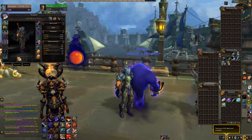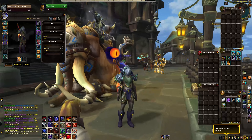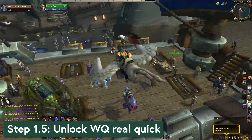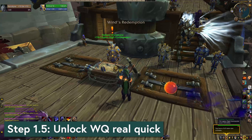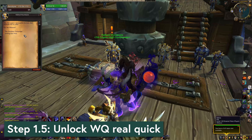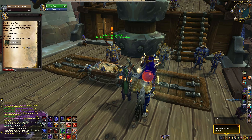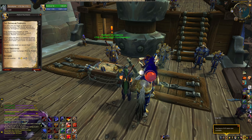After mailing over BOA gear, my warrior is now item level 336. Step one and a half is to unlock world quests at the boat. We won't dive into them yet, but you're in the area anyway so you may as well unlock them. The quest is called Uniting Kul Tiras or Uniting Zandalar and you can do it right away.